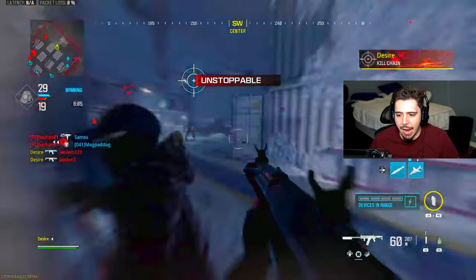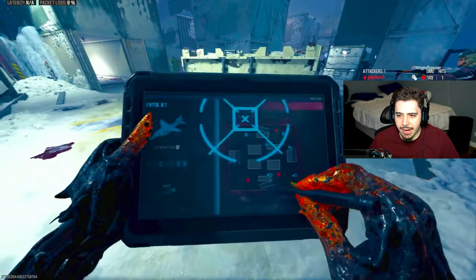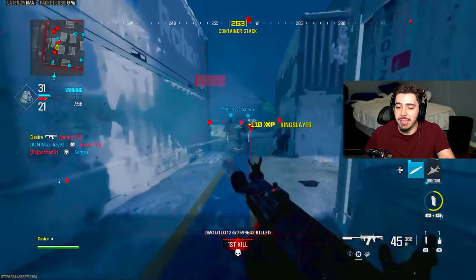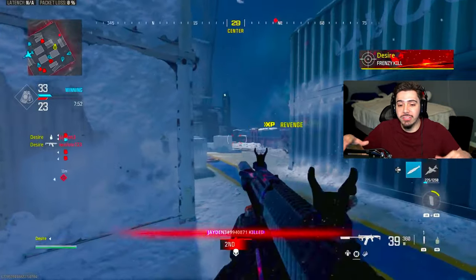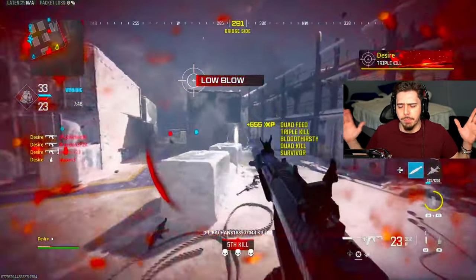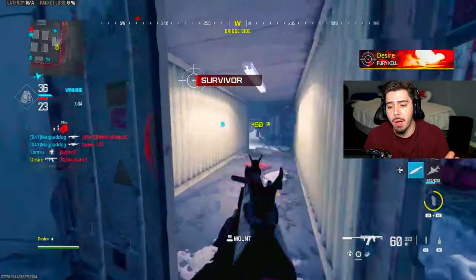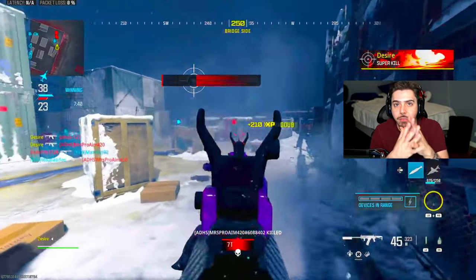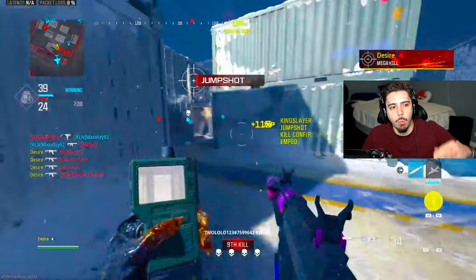There's just no counter to it either. There, he finally died. It is literally non-stop action. Something I noticed is he's using the DDoS, which is an EMP. You get score when you call it in — like 100-plus score when you EMP. With Shipment being such a small map, that DDoS effect basically affects the whole map. He is just trying to maximize the score and stay number one.